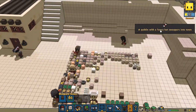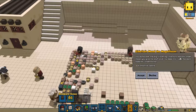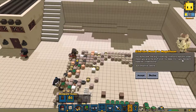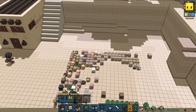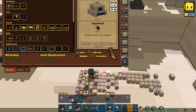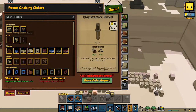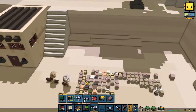A goblin with a fancy hat swaggers into town: 'You dumb buck — me big glitter chieftain! Natural order means you give me stuff and I not destroy you.' They want six practice swords — we're going to decline. We could have made those practice swords, but we're not going to do it.